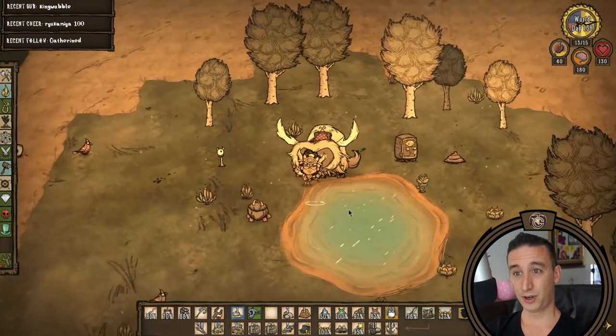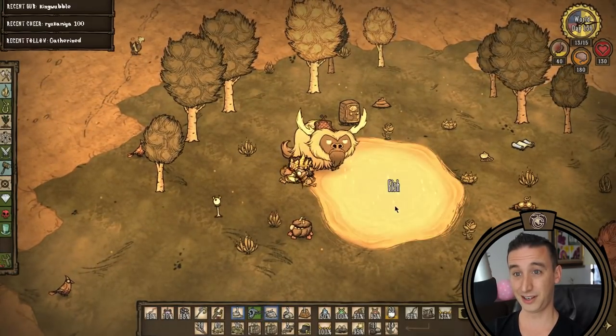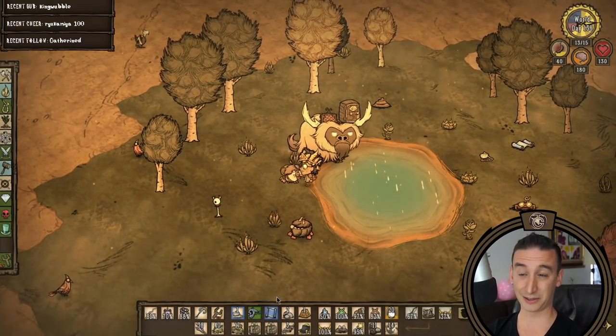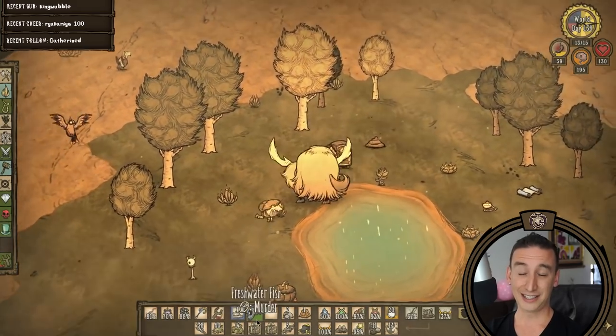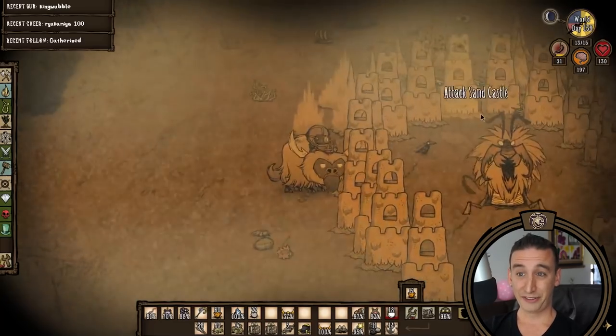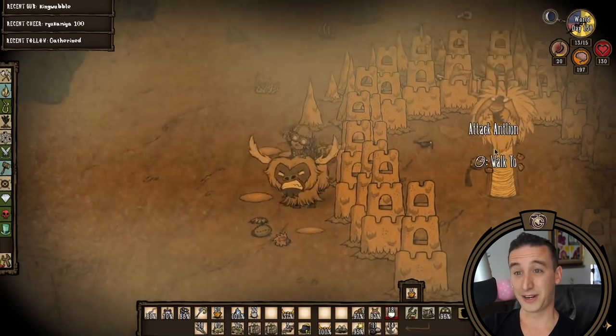I rode back up to the surface to do some more oasis fishing. It only took another couple of rods to grab the Desert Goggles, so now it's time to kill Antlion in the last two days of summer. It's either that or wait until next summer to finish the bosses. I'd rather do it now.